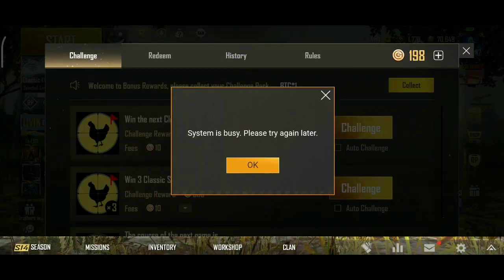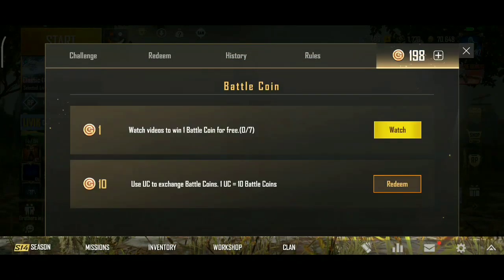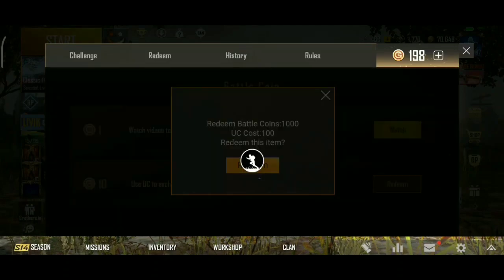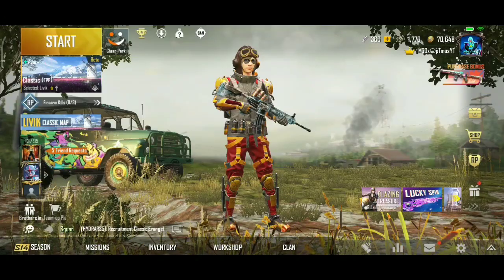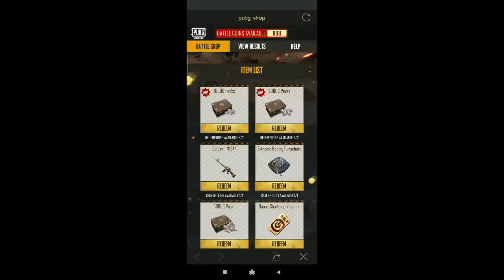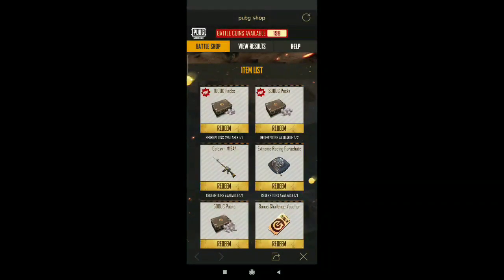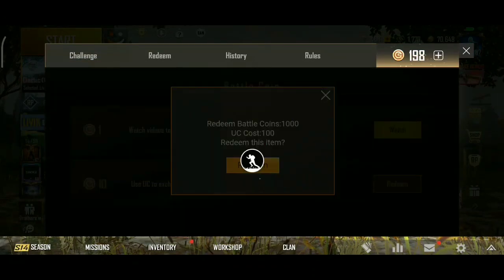Click the option — we are going to go out of battle coins. We are going to save it and we will be ready. We need to do a redemption option and here we are — 200 uses.